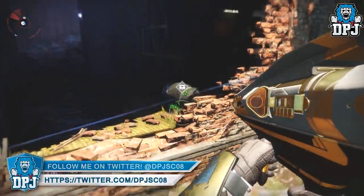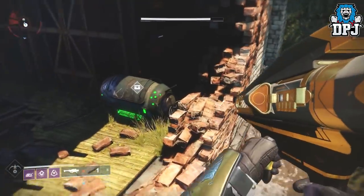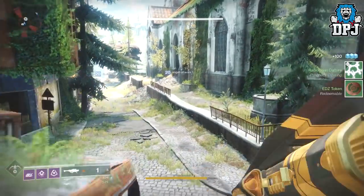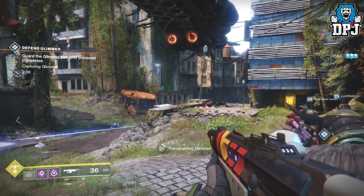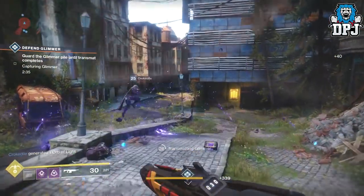I did this numerous times and received two of the items needed from two chests. Also, when the public event lands, simply do it as fast as you possibly can. When you've completed it, fast travel back to the same area again — you will then spawn into a different server where 90% of the time the public event will still be going, meaning you can complete it again and grab the chest again.